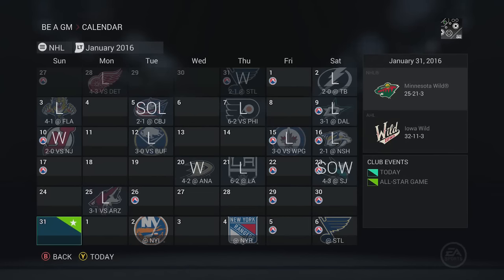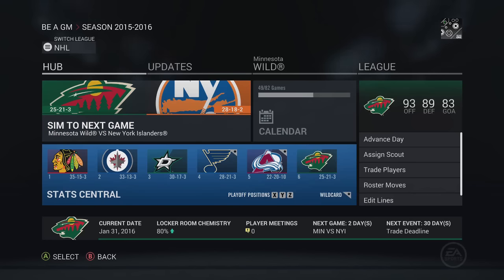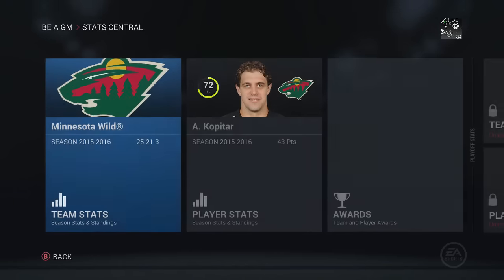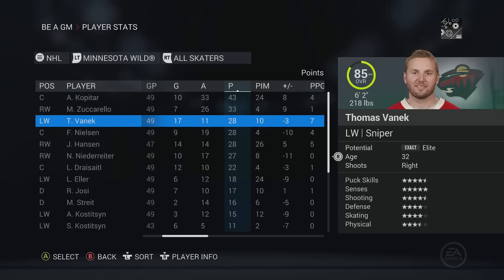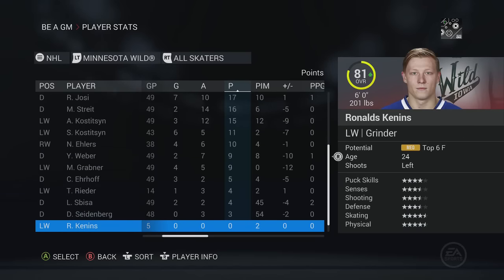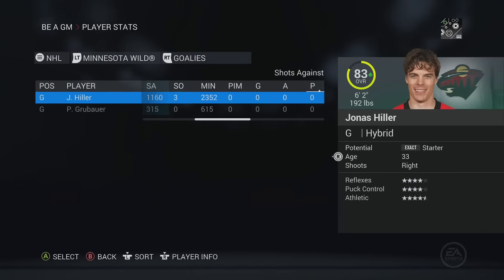The Wild have reached the All-Star break, and unfortunately it's not looking too good - 25, 21 and 3 on the season. The Iowa Wild are doing well because they essentially have an NHL-caliber team down there. We're actually not in last place in our division, which is shocking, but it's been a rough go. A lot of injuries too. The Castits have nine goals between them, so that pretty much shows you how it's gone.